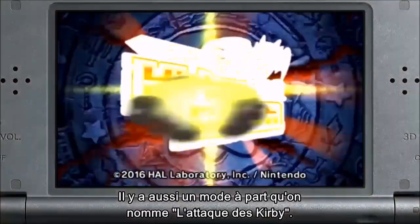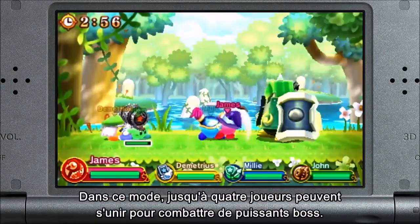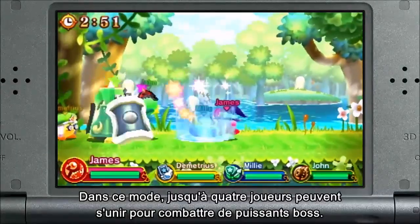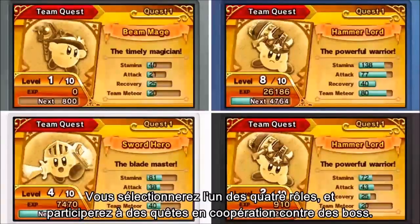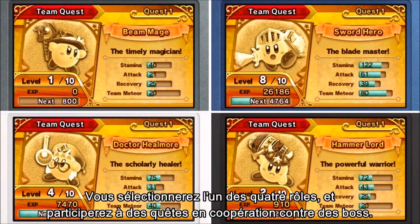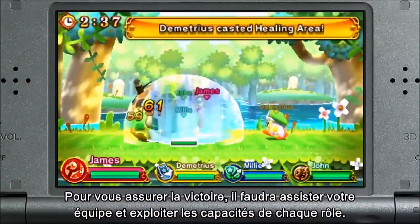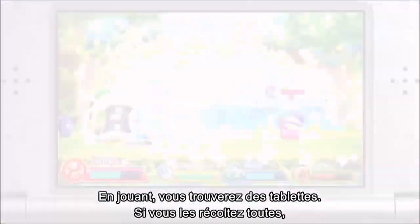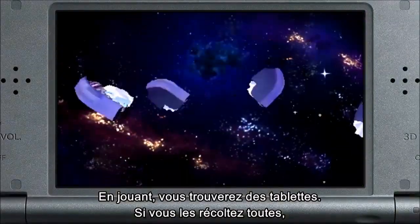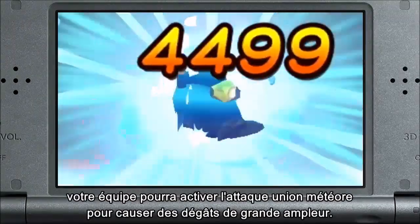There is also a separate mode included called Team Kirby Clash. In this mode, up to 4 players can join forces to battle against powerful bosses. You will select 4 roles and participate in a cooperative quest to defeat a boss. Supporting your team and using each role's abilities is key to victory. While you play, you will find tablets — if you collect them all, your team can activate a powerful team meteor attack and cause major damage.